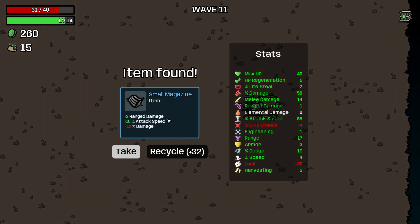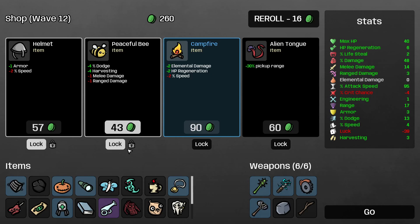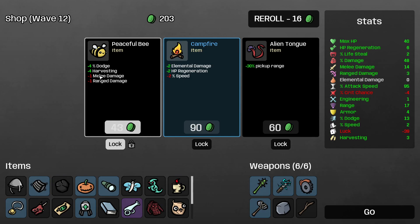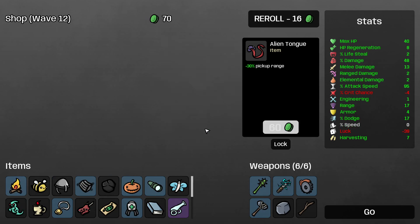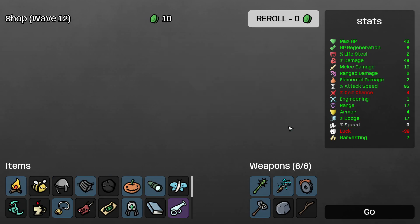I think we have to move around a little bit more. There's an item guy — we haven't picked up an item for a while because that luck is minus 39%. Love a bit of extra rage damage. Increase that armor, get the dodge — I'm cool with that one. Not cool with losing more speed. Alien tongue — fantastic.